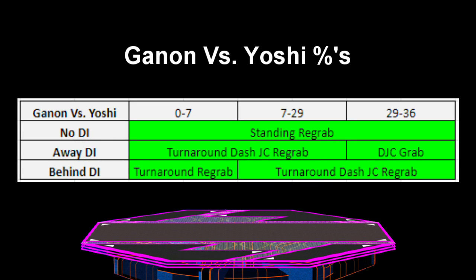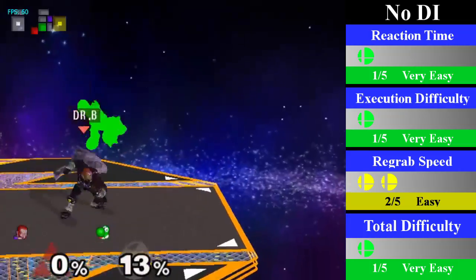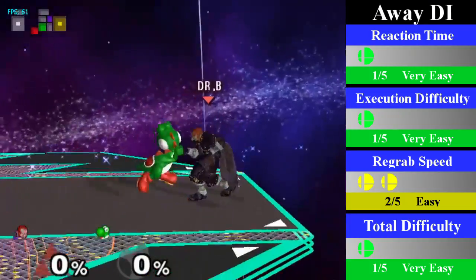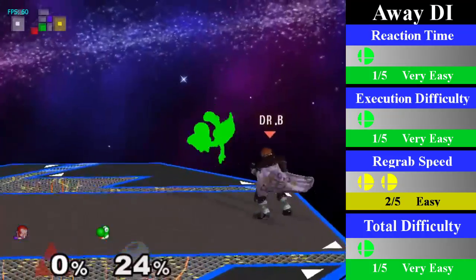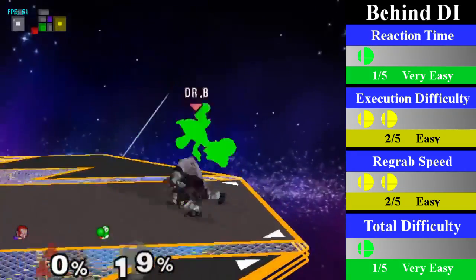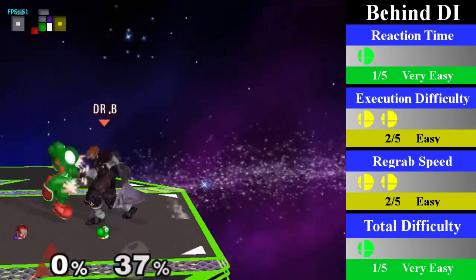Moving on, we have Ganon's chain grab on Yoshi. He can down throw chain grab Yoshi from 0 to 36% regardless of DI. For no DI, Ganon can just stand and re-grab for the entire percent range. You want to do a safe follow-up afterwards so an up bair is a strong option here. For away DI, Ganon can just stand and re-grab from 0 to 29%; from 29 to 35% Ganon will need to dash jump cancel re-grab. For behind DI, Ganon can re-grab from 0 to 7% with a turnaround re-grab; from 7 to 35% he will need to turn around dash jump cancel re-grab.